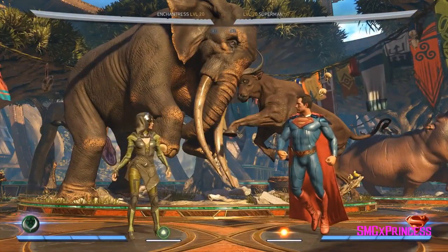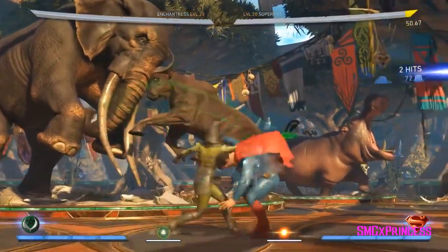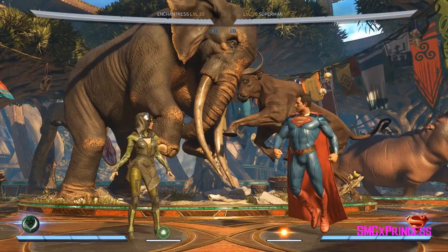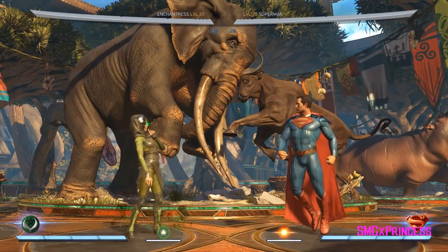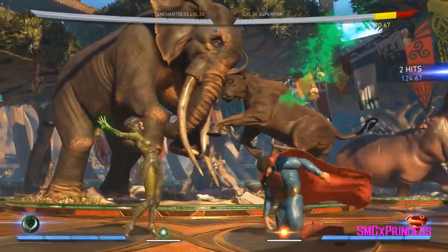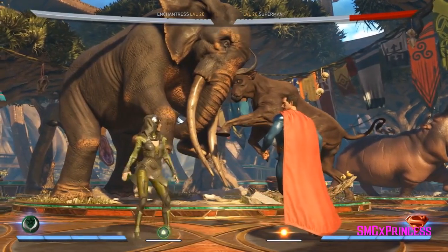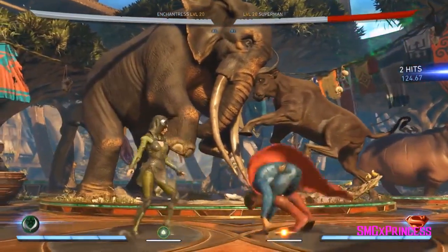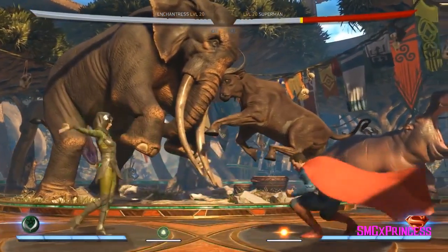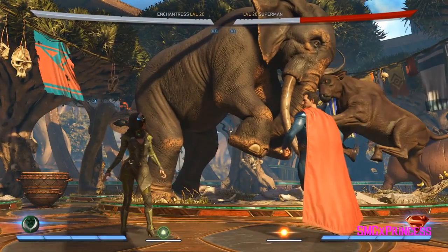You'll notice she doesn't have a lot of high-low mix-ups. Her big overhead is 1-2-2 the second hit, and for her low, like we said, you have to commit if you want to do a combo. But in the mid to long range she's really, really strong. That complements her special move, the Astral Soul Rip — where she tears her own soul out and crushes it. It's a good combo ender, and it's also her wake-up attack. It's punishable, but it has good range — on paper it's super punishable, but from far away it's kind of hard to punish.